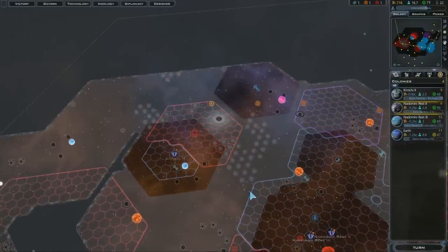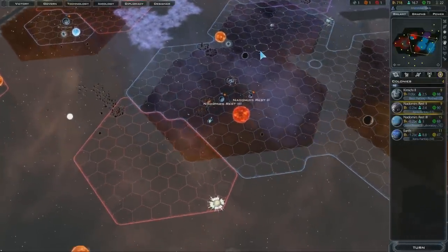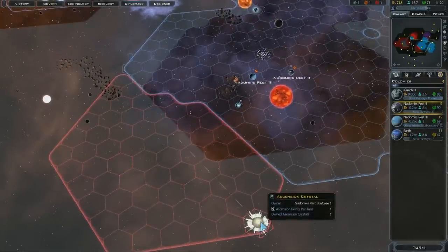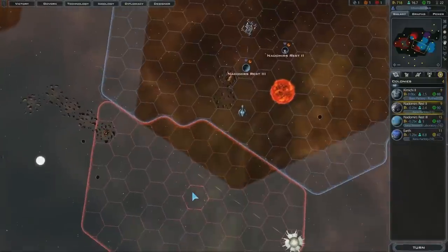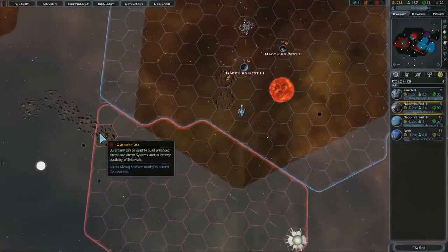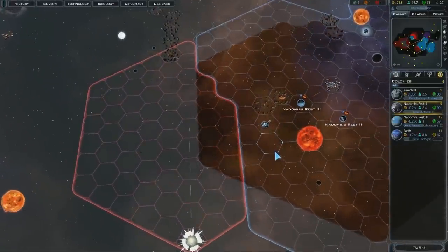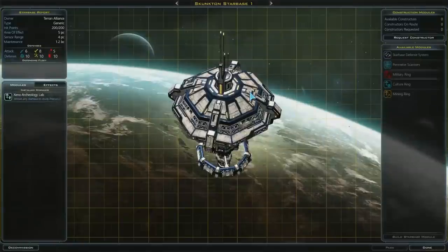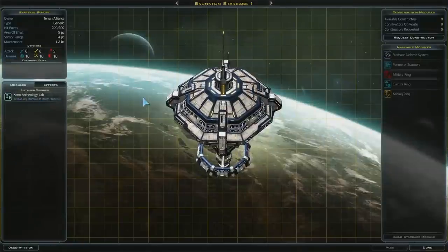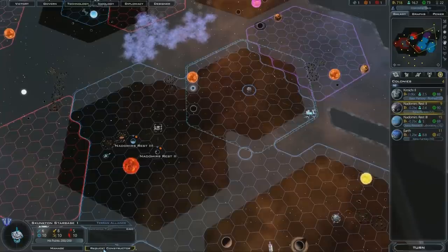What if you captured an ascension crystal and a resource — how would you reap the benefits from both? The Drenjan already took it, so that's not an issue anymore. They've built a star base and are taking both resources. They had to send a second constructor to an existing star base. You can upgrade a star base by clicking on it, requesting a constructor, and your shipyard will build one.